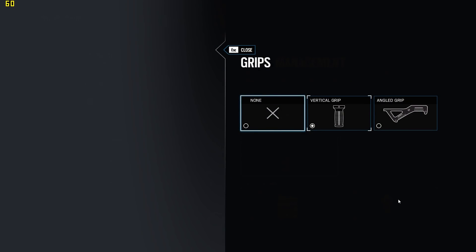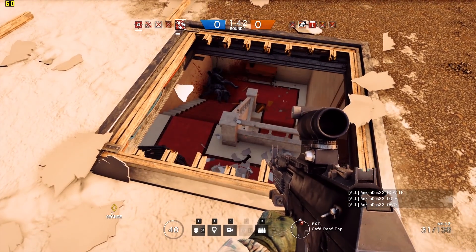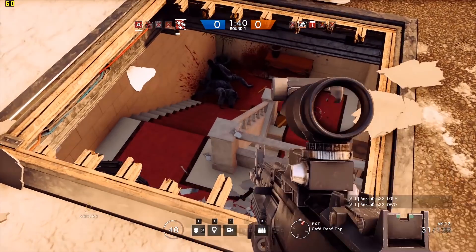You can equip the vertical grip to reduce its recoil, but you'll miss out on the angled grip that would let you aim down the sight faster. You could attach a muzzle brake or flash hider to address the recoil, but they have little effect compared to the vertical grip. You could attach a laser to help with the hipfire, but it will give your position away.